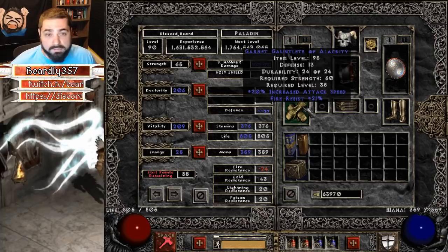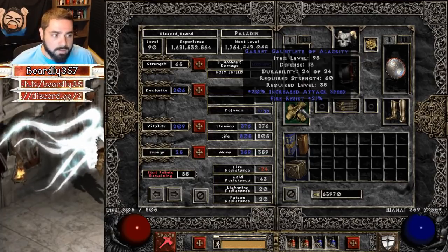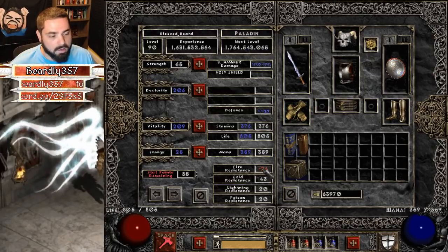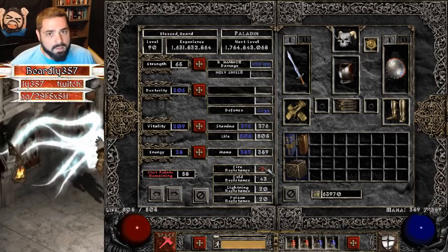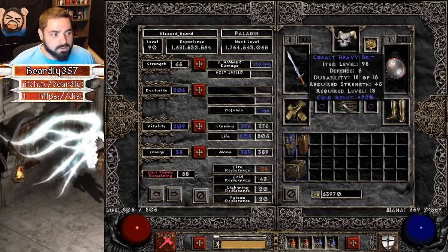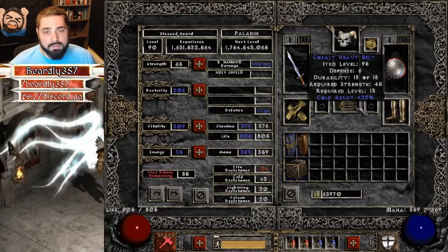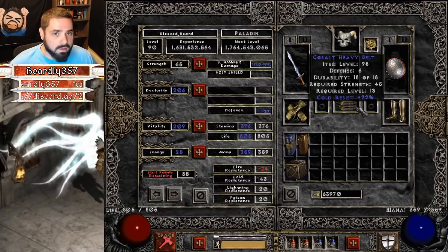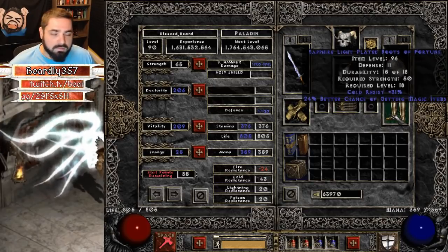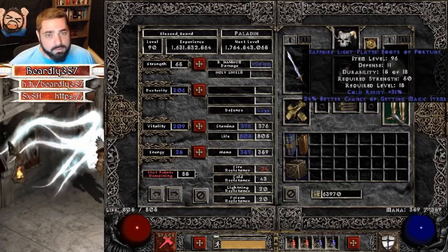Whatever gloves you can find, preferably with fire resist on them — I vendor shopped these from Gheed in Hell. 21 fire resist is really all we're after. As you can see, I still have negative fire resist even with my gear on — fire resist is really going to be my weak point in this build. Whatever belt you can find — this one has cold resist on it, it's really just to hold your potions. Whatever nice mods you can find; again, this was a vendor-shopped belt. Boots — same thing, find whatever you can. Fire resist would be better than cold, but this is what I found from a vendor.